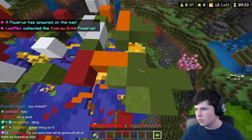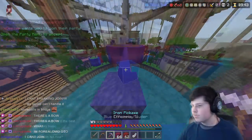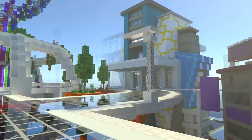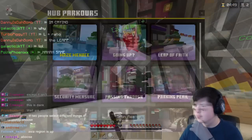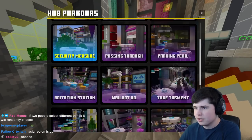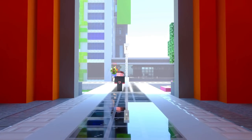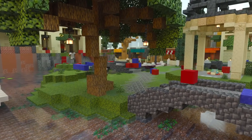In it, there are some old Hive favorites like Block Drop and Ground Wars, and some game modes brand new to the server like The Bridge and Capture the Flag. There's also an expansive hub just for The Arcade with things like a monorail, working elevators, multiple different types of duels, and 16 different parkour courses. In this video, I'm going to go over the Hive Arcade update, talk about all that it has to offer, and discuss whether it lives up to the years of work that were put into it.